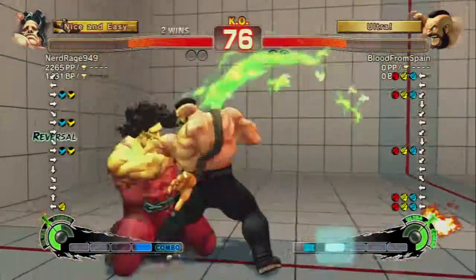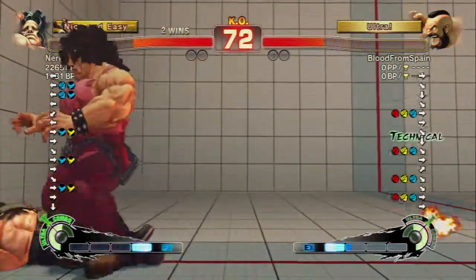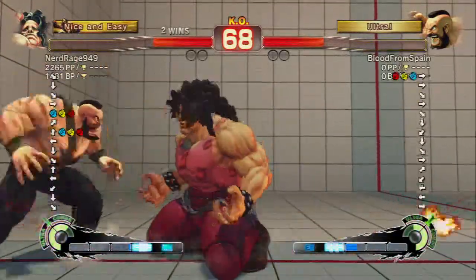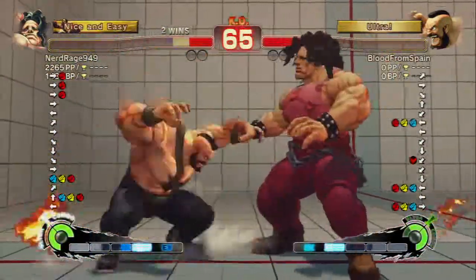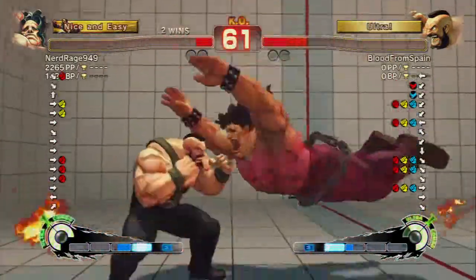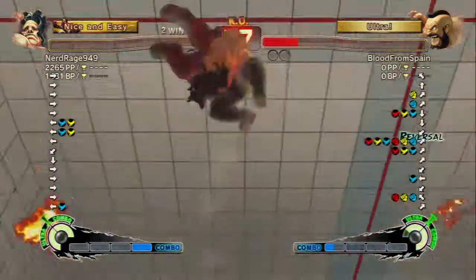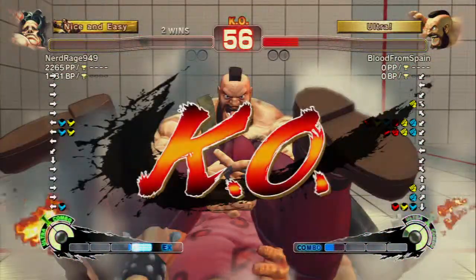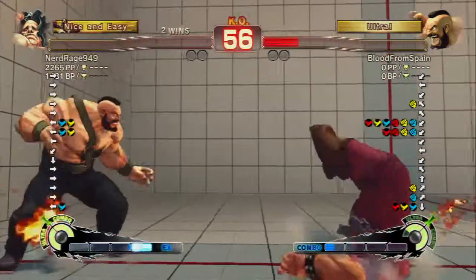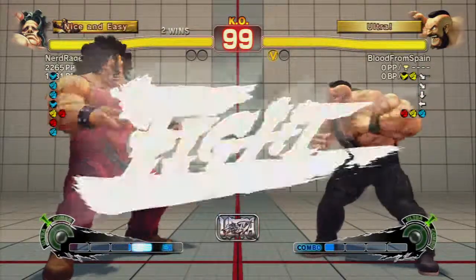Why not EX green hand? Hop on right over for the cross-up, and then he tried to mash out a backbreaker EX — got stuffed by a frog splash. Since I'm in the corner I'm not gonna use EX green hand, I'd rather just lariat. I had a feeling he was gonna jump because I don't want to get punished with a SPD myself. Got blocked, EX lariat got blocked — that's gonna get punished into an EX SPD. And on to round two.